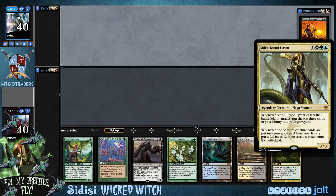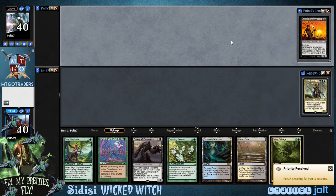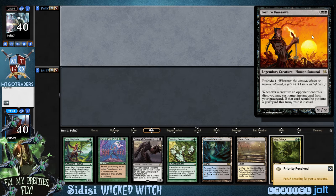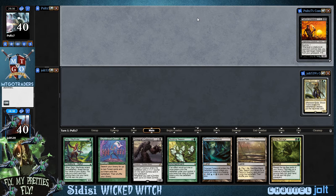So we're playing Sidisi. Whenever Sidisi enters the battlefield or attacks, put the top three cards of your library into your graveyard. Then when one or more creature cards are put into your graveyard, you may put a 2/2 black zombie token onto the battlefield. Playing against Toshiro, Bushido one — whenever a creature an opponent controls dies, you may cast target instant or sorcery from your graveyard. Sounds like a fun little match right here.